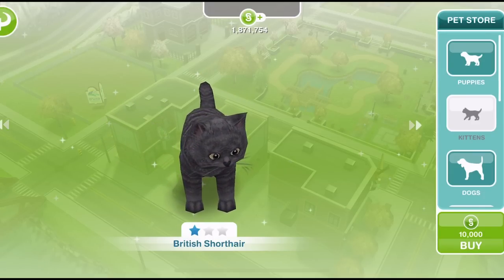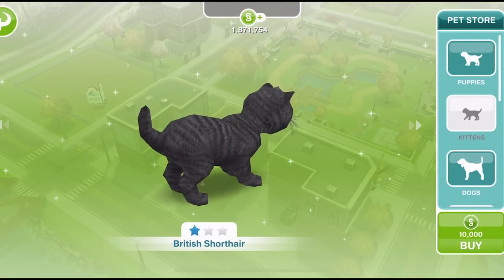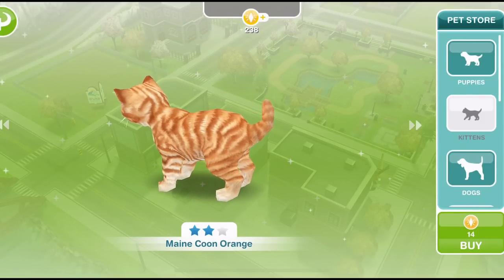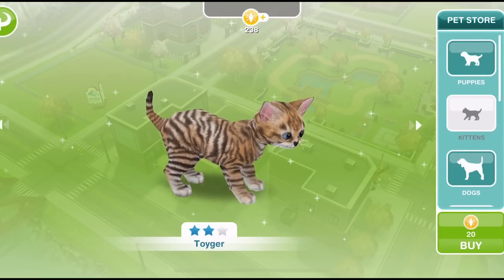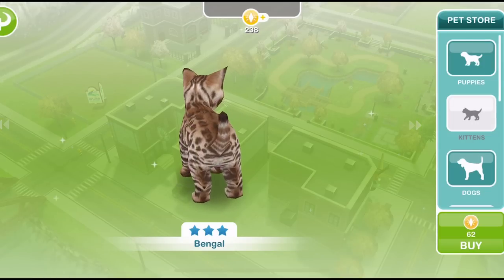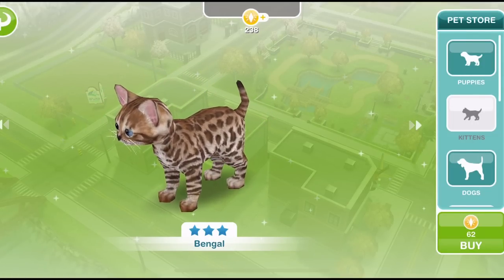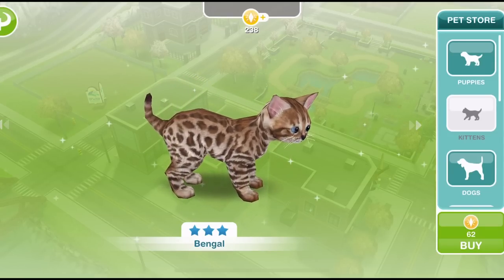Within each menu there are 1 star, 2 star and 3 star pets. Looking at the kittens, this British Shorthair is a 1 star. If you slide along we have a Maine Coon orange which is 2 star, a Siamese that's 2 star, and there we go, a 3 star.